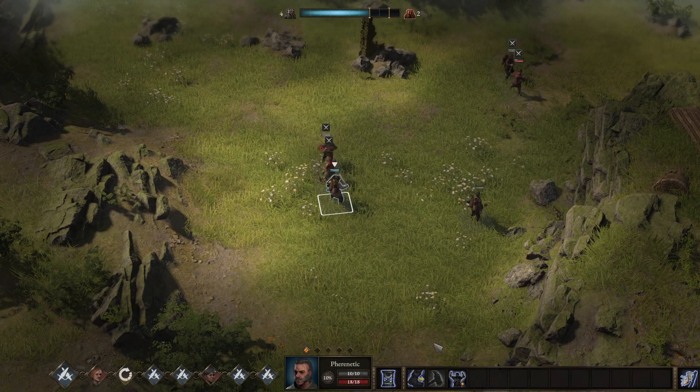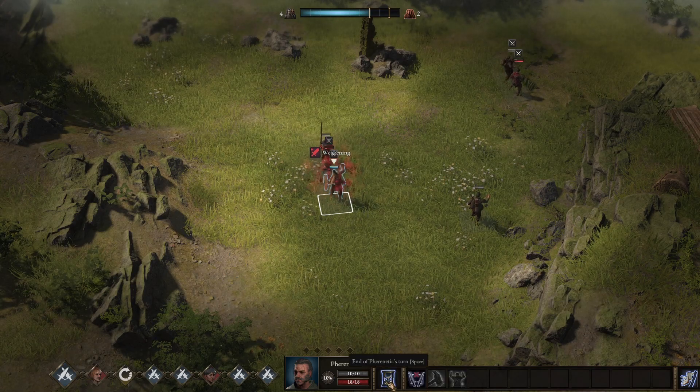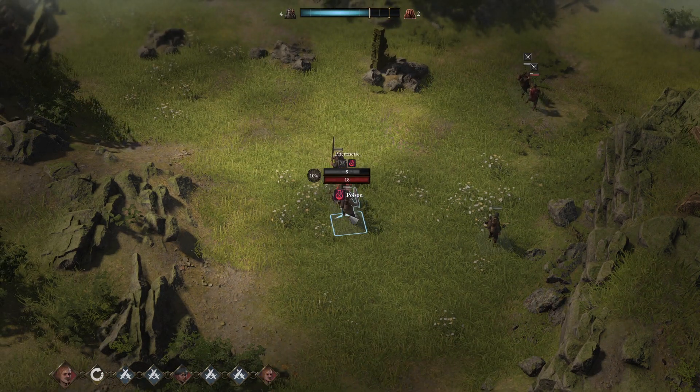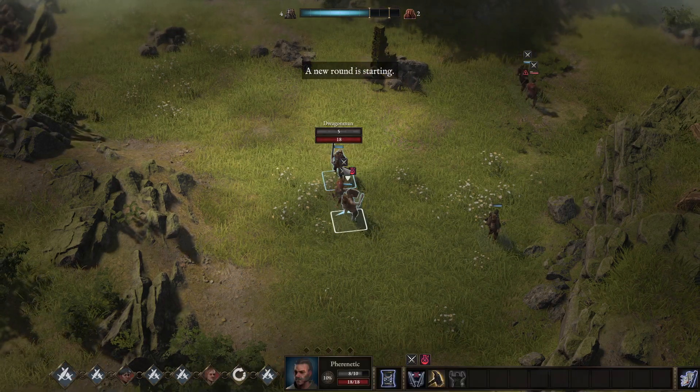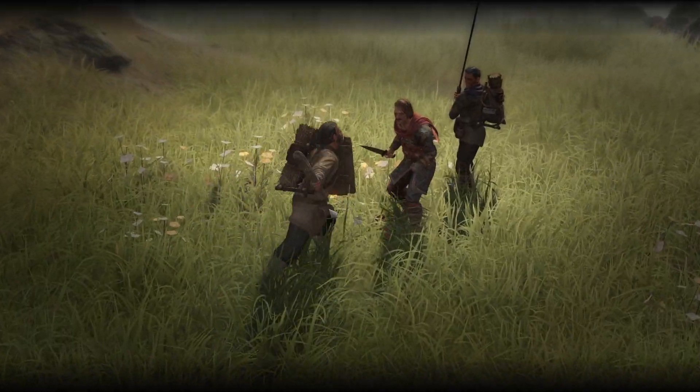Phrenetic is my tanker in this situation. We're going to taunt him, so we take the hit — bit of poison, but the shield takes it. And now we're going to hit them again because we need this guy to die. And there we are.